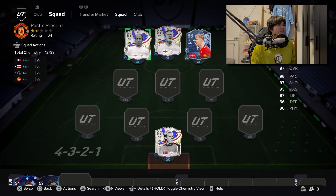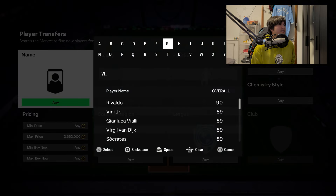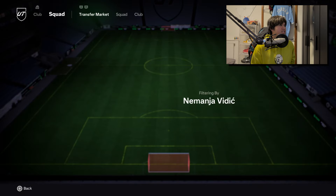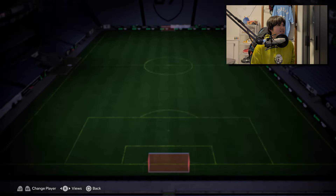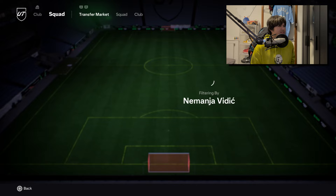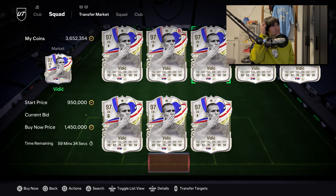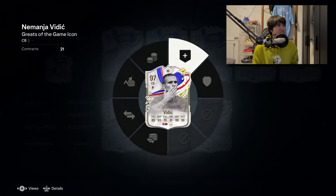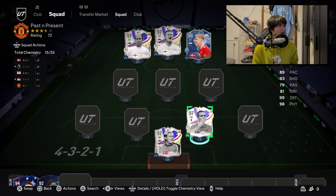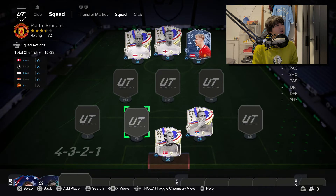Maybe we go with a formation without wingers - something like this. Someone I definitely want to get into the team is Vidic, 100% for sure. I want his Greats of the Game card. He is very pricey - 1.4 million coins. That doesn't leave us too much room to work with. 1.45 million for this 97-rated Vidic with 99 defending. That's kind of ridiculous.